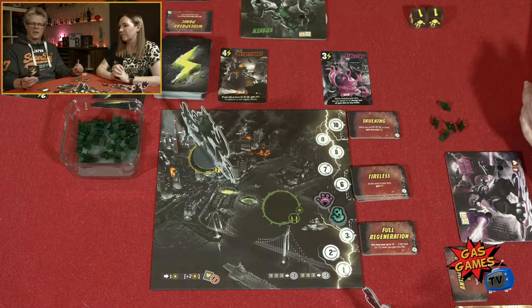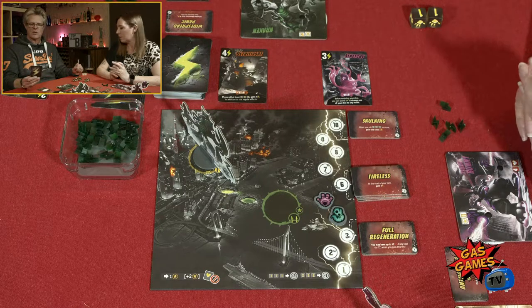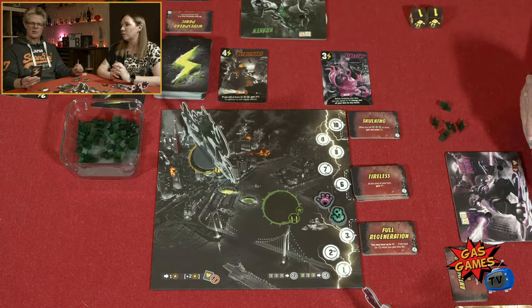This costs four energy. Place three smoke tokens on this card, spend one smoke token for an extra die roll. Discard this card when all smoke tokens are gone.